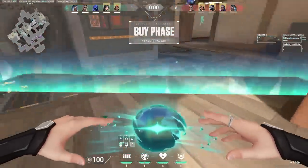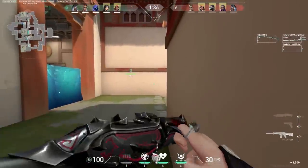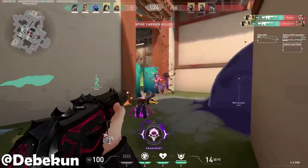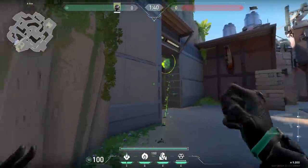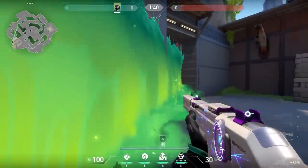While we're talking about these type of plays, you of course don't have to use smoke. You could also use another ability like a Sage wall, and then you create something like this. But it's not that easy — there are some flaws.